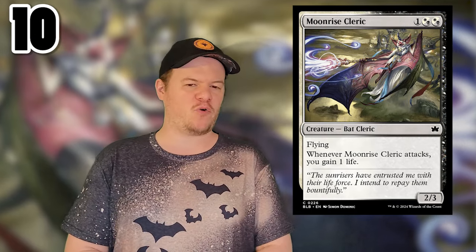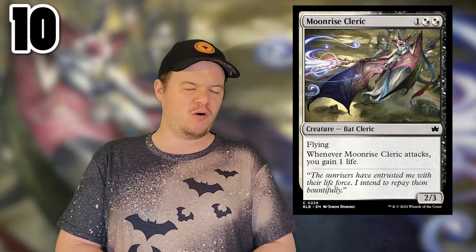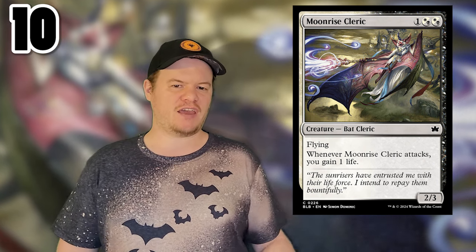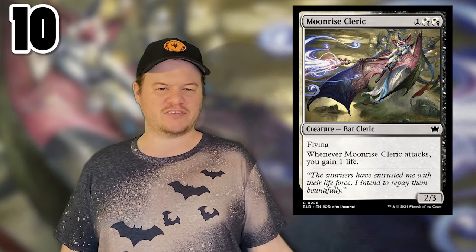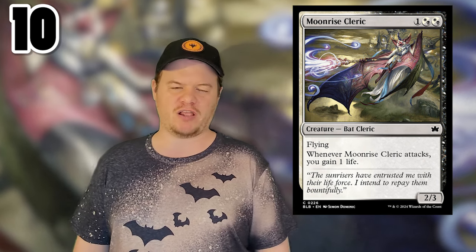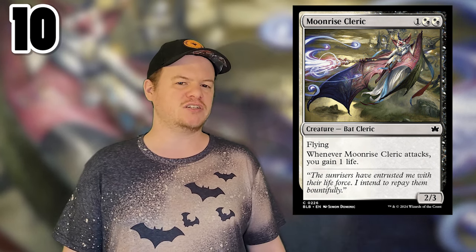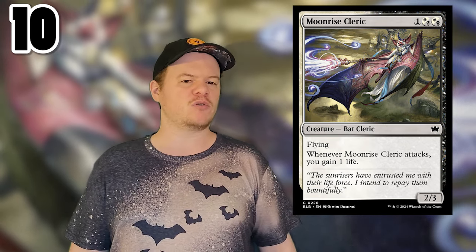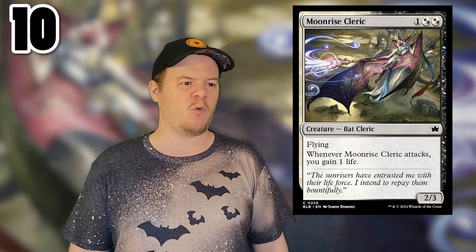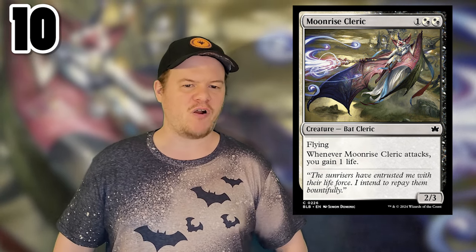Just know they're not all here, but I love them all. Number 10 is Moonrise Cleric, for 1 and 2 Orzhov hybrid mana symbols. You get a bat cleric that is a 2/3 with flying, and whenever it attacks you gain 1 life. Your general bat strategy, as you'll probably see more later on this list, is going to be gaining or losing life. I like this bat — it has a wand, it's really pretty, and I love the art.